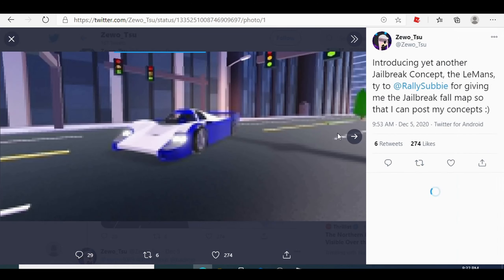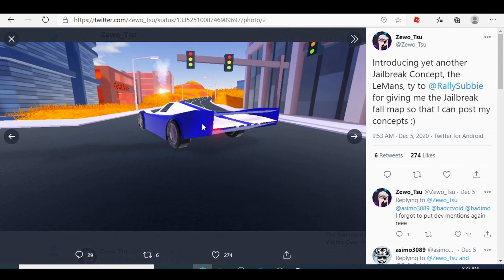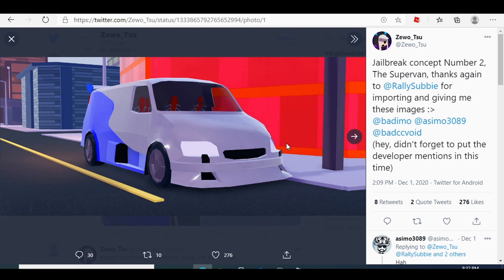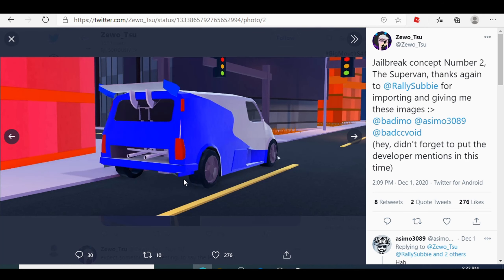If we keep scrolling, this dude has literally a ton of cars that he made and designed. I think if you add this to the game it will be going UFO mode every time — this thing looks crazy. Asimo, please don't add that. There's a new van coming into the game — this is the new van right here, and I believe Asimo got this van from him because I saw the same picture on BuddyMo's Twitter page.